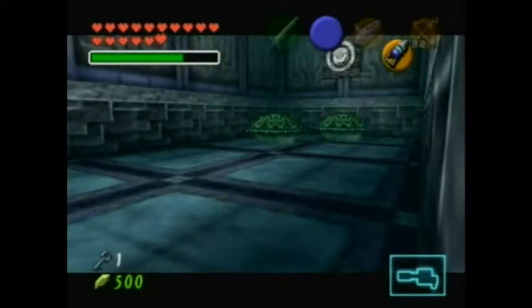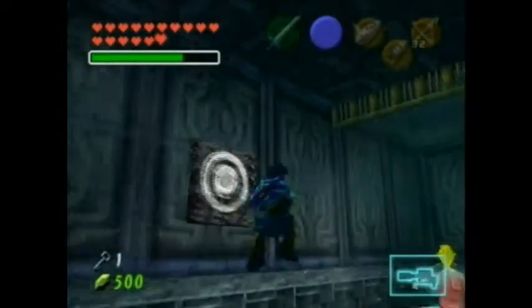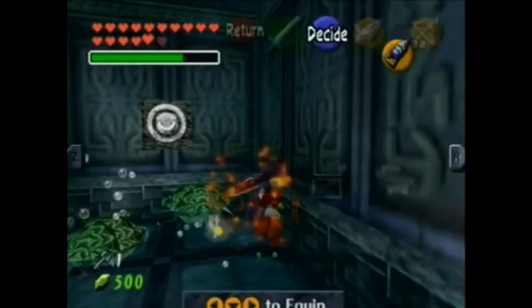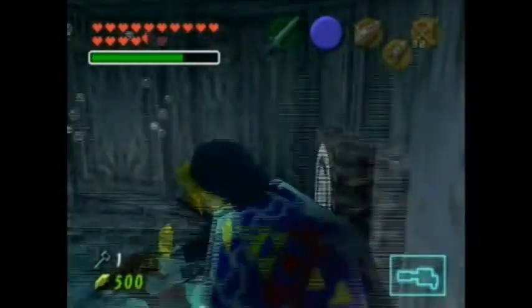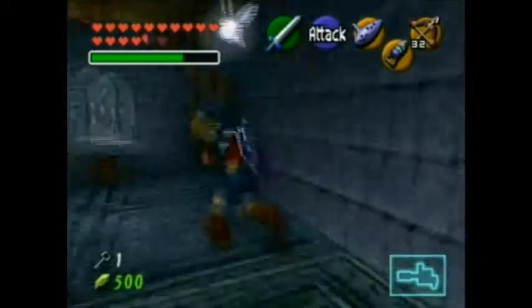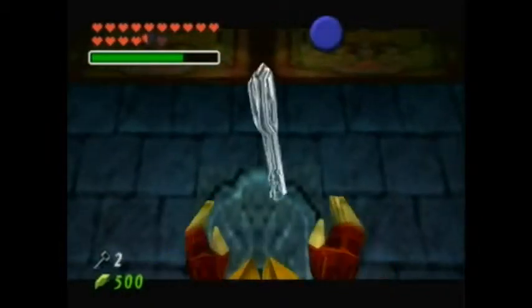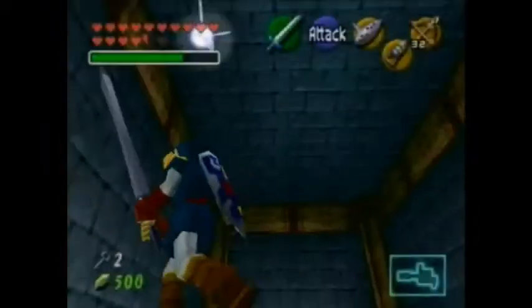Luckily it gives you a lot of time. Oh boy, this room — fun. Iron boots, please. You definitely want to bring out your hookshot throughout this entire dungeon because you'll be using it a lot, as you can see. Shoot that, which is actually fairly hidden — I actually like how they hid it there. Let's run over here and get across this gate before it closes. Get out of my way. I hate these clams so much. Anyway, let's open up this chest and we get a small key. There's actually a lot of small keys in this dungeon.